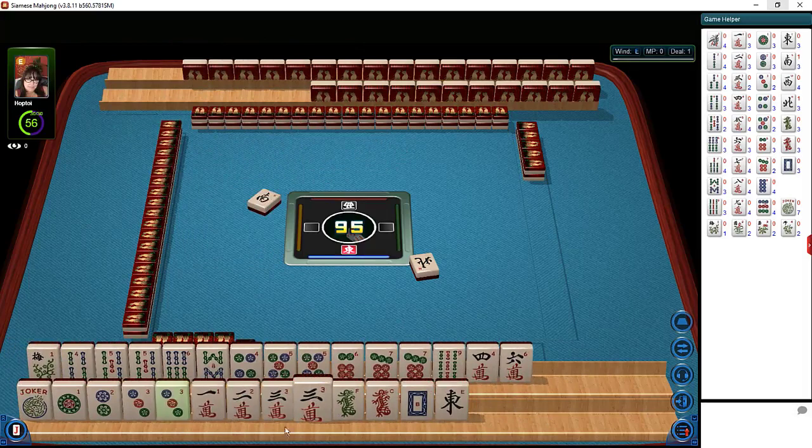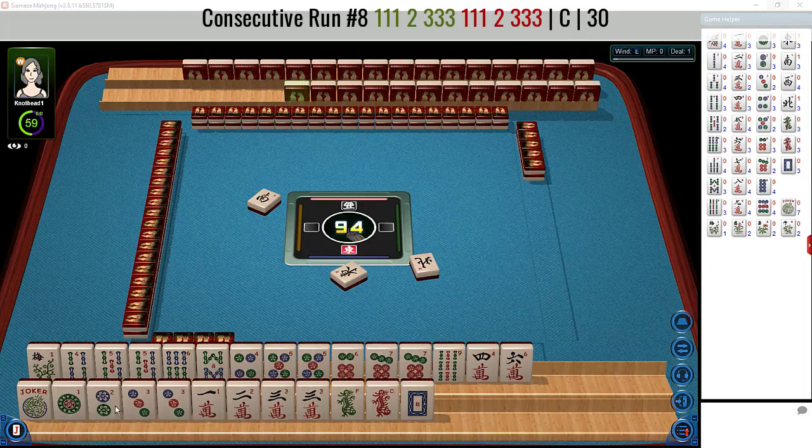We'll put this over here and the flower up there. There's a three that would be a keeper for the concealed hand. So we have one-two-three, one-two-three, pong, single, pong, pong, single, pong. We could even use a joker if we need to.